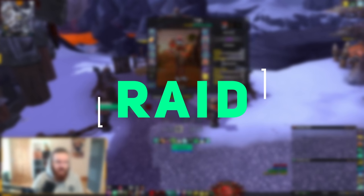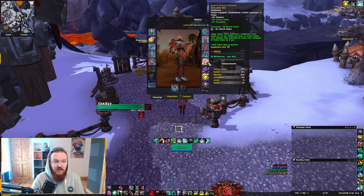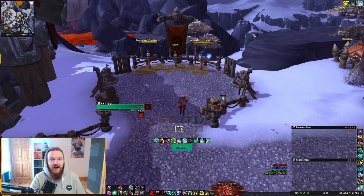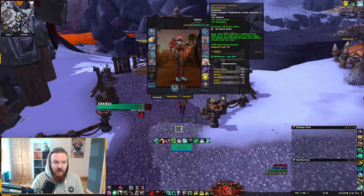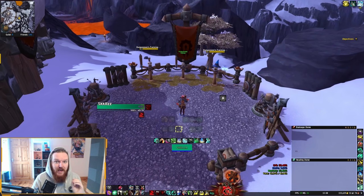For playstyle: Fallen Order has a 3-minute cooldown lasting 24 seconds. The Sinister Teachings legendary makes Fallen Order summon one additional crane adept for 24 seconds, and while the buff is active, abilities that critically hit reduce Fallen Order's cooldown by 5 seconds. This is similar to how Boon of the Ascended worked — a 3-minute cooldown becoming closer to 1 minute, but achieved through critical hits during the window.